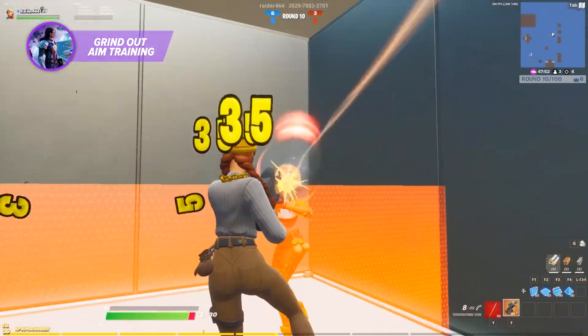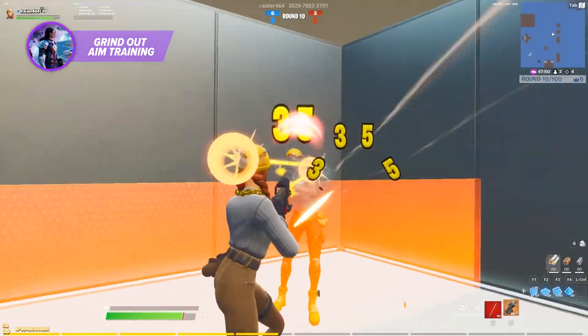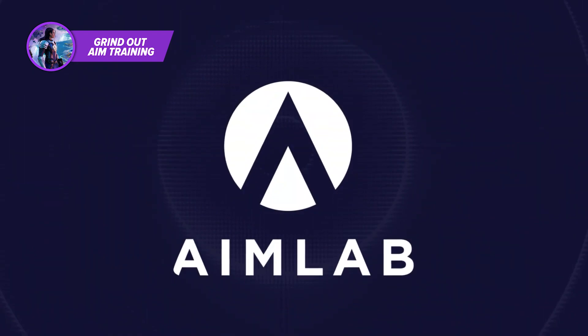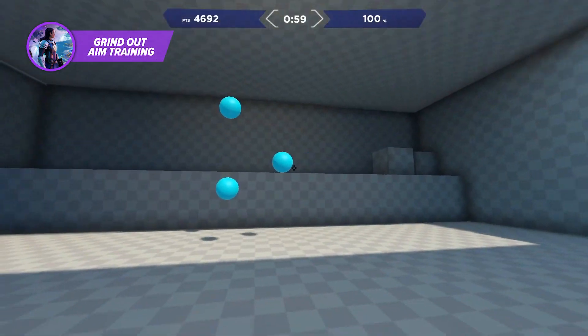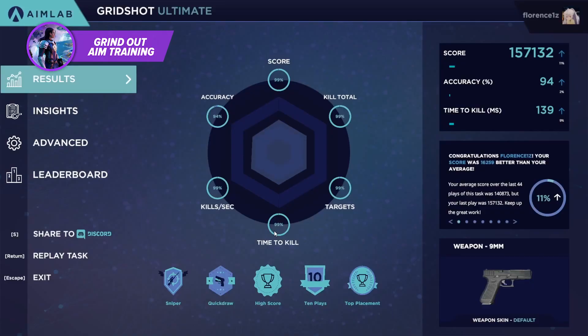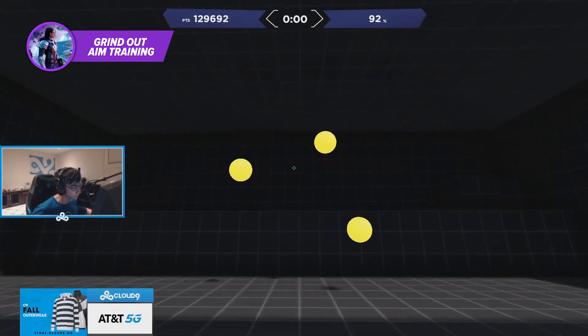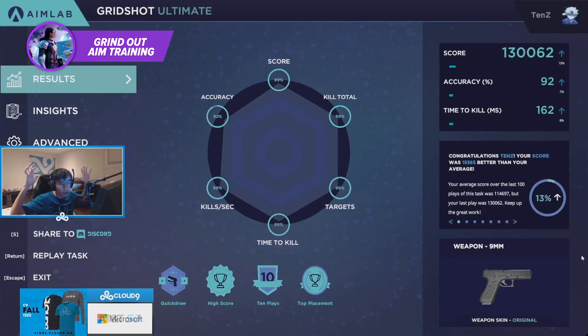Your goal in aim duels is simply to improve your raw movement and aiming mechanics. For aim trainers outside of the actual game, we recommend using Aim Lab. Aim Lab offers fully customizable aim training scenarios as well as a detailed analysis of your skills. With world-renowned aimers like Tens using it to improve, you know it must be good. So get to practicing.